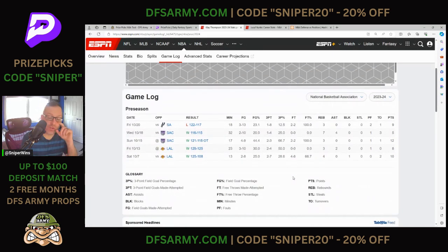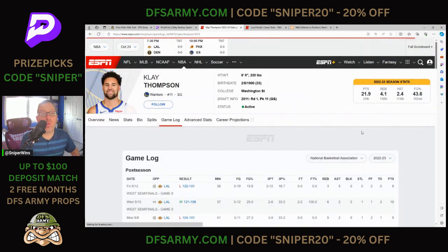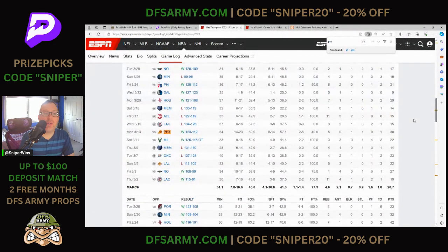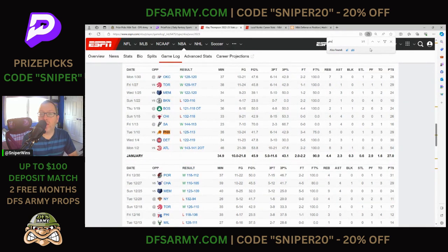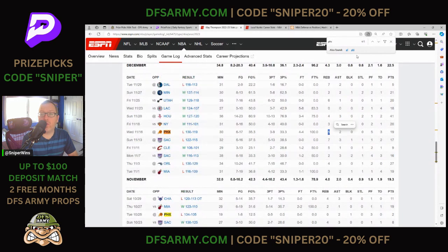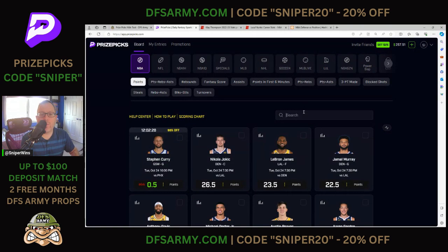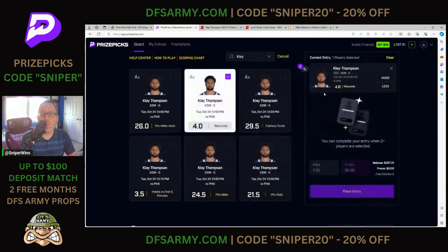He seems likely to get to 4 the way he has been playing with this starting group. I think the projections will take a little bit of time to catch up to that as we see what this lineup is going to look like. Looking at how he did against the Suns last year — the 2022-2023 game log — he had 4 games against Phoenix. Looking at the rebound column: that's an over, 1-0; that's an over, 2-0; another over, 3-0. This game he only played 19 minutes and did miss. So 3-1 in this matchup last year. The odds are pointing there, and I think the projections should be a little bit higher. For those reasons, Klay Thompson is play number 1: more than 4 rebounds.